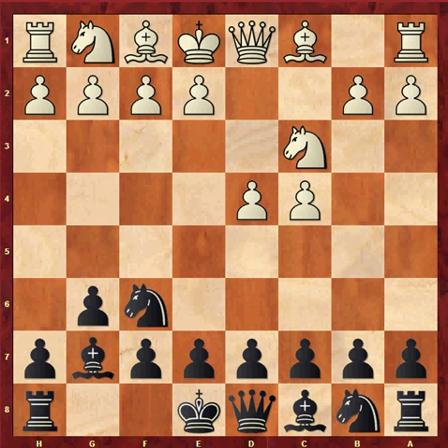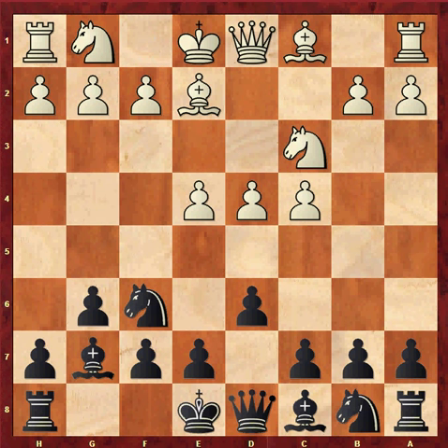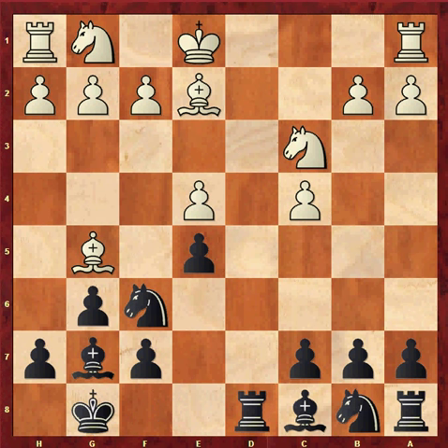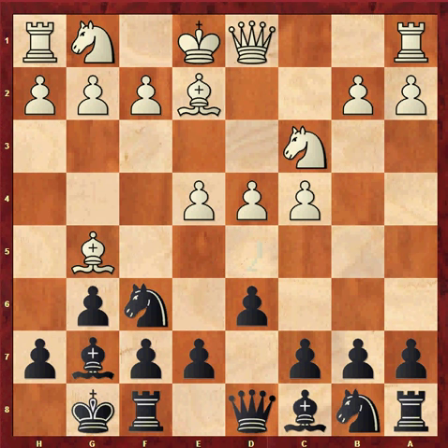But white normally plays e4 here. d6. Now let's look at the wide array of options that white has. Bishop e2, castles, bishop g5 is known as the Averbakh variation. Now e5 is bad because of dxe5, dxe5, queen takes d8, rook takes d8, knight d5, attacking f6 and c7. Black's most popular response to the Averbakh is to play knight a6, followed by e5.